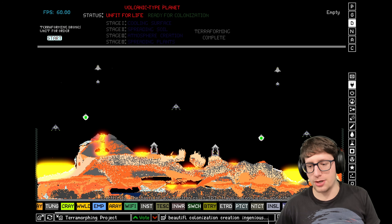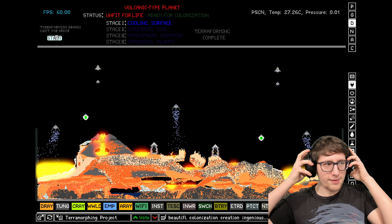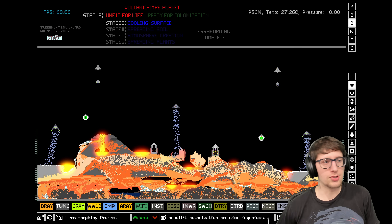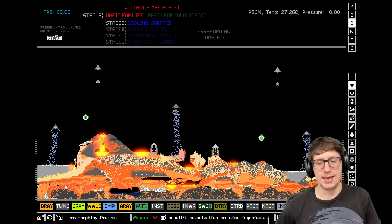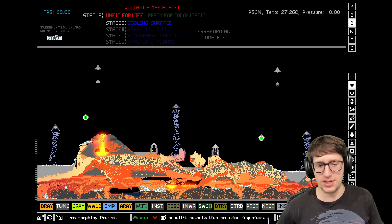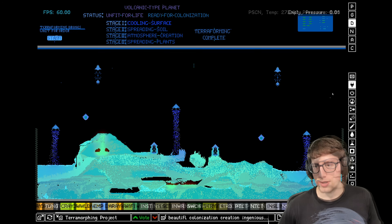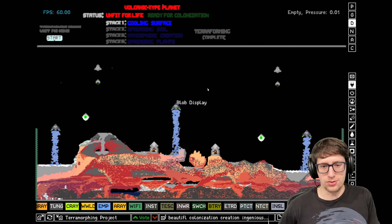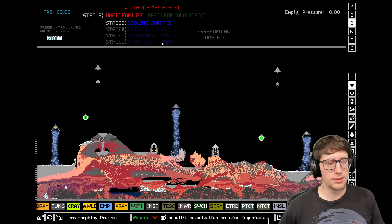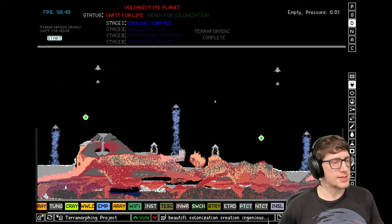It looks really cool, so let me quickly spark that. I've been very busy with the kid and job and stuff. We're going to actually watch as this automatic terraforming process runs. Apparently it will show us when the stages are complete — we've got the cooling surface stage, the spreading soil stage, the atmosphere creation stage, and then the spreading plant stage. Wow, that is a lot of stages.